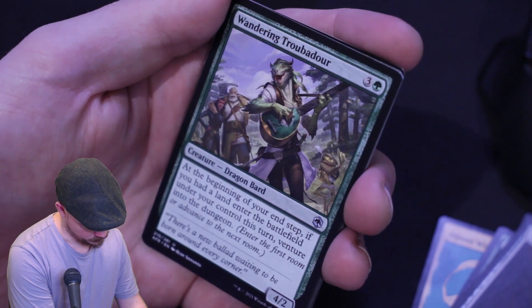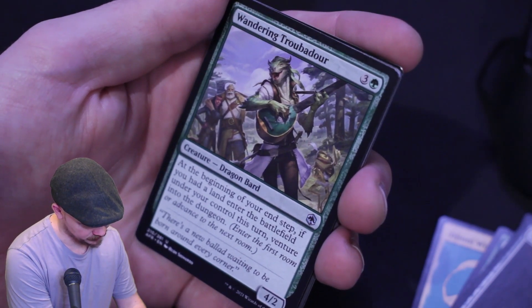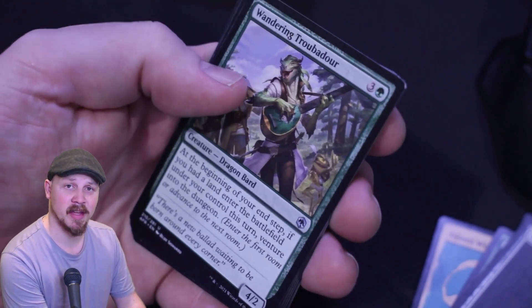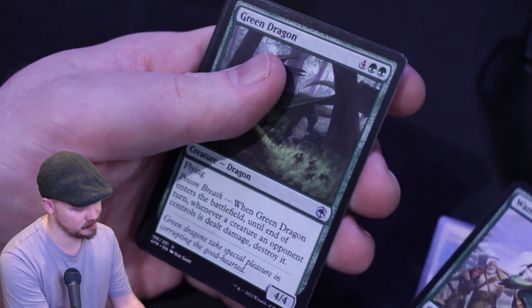Wandering Troubadour — four mana creature, 4/2. At the beginning of your end step, if you had a land enter the battlefield, you may venture into the dungeon. That's alright if you've got a Commander deck built around the dungeon stuff. I don't really play Standard, so I'm not sure how relevant that is, but that's a good effect if you want to venture into dungeons.